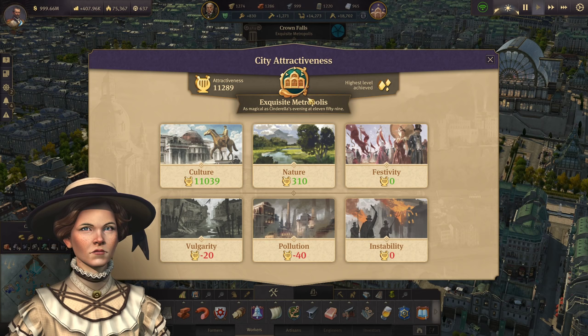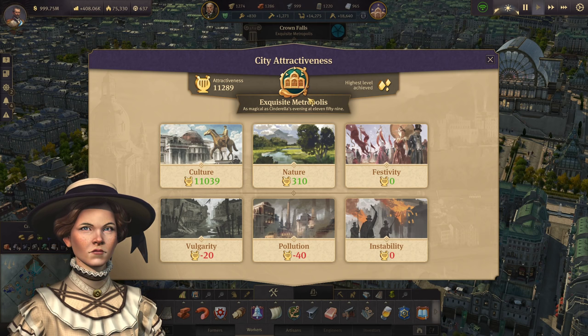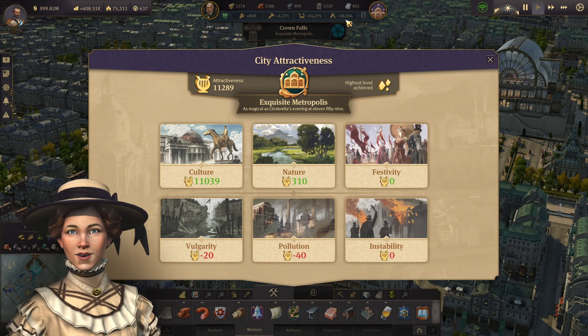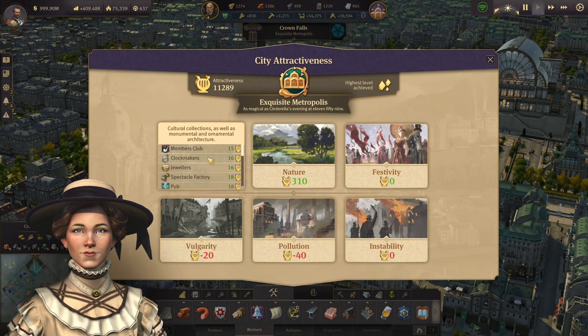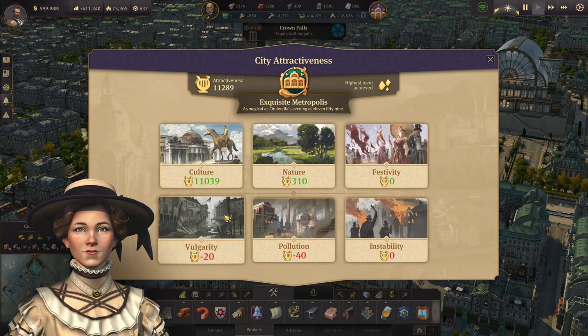We're getting out of the water for the last tip — island attractiveness and why it matters. Attractiveness is the sum total of how nice or ugly your island is. You can see your total attractiveness rating and get a breakdown by clicking the city attractiveness button on the right side of the main center UI. It shows you how many points you have in each category, and you can click each card to see a breakdown: culture, nature, festivities, vulgarity, pollution, and instability.